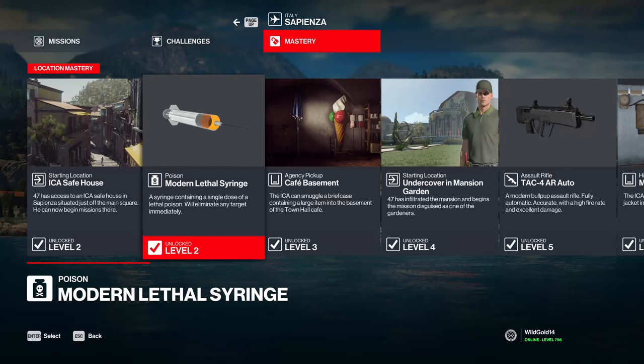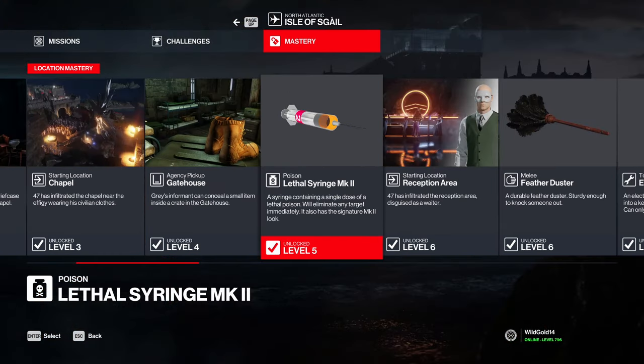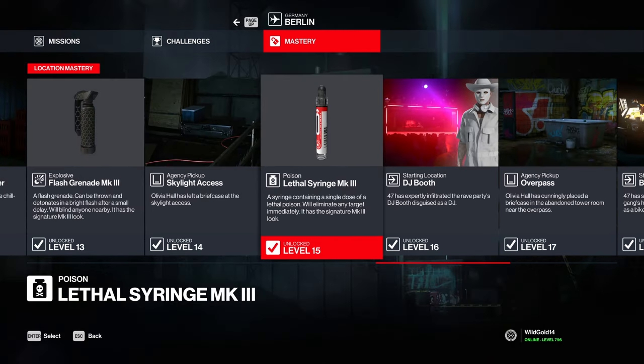If you want the modern lethal syringe, achieve level 2 in Sapienza. For the antique lethal syringe, you need level 12 in Bangkok. For the lethal syringe MK2, you need level 5 in the ICA Facility, and for the lethal syringe MK3, you need to achieve level 15 in Berlin.